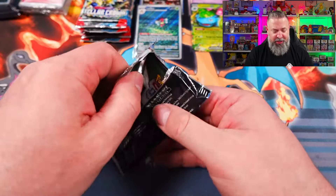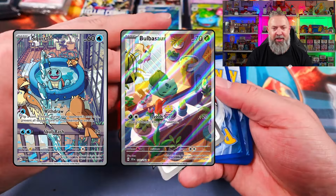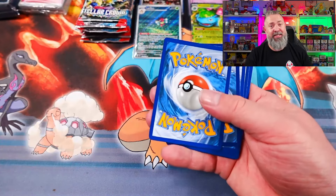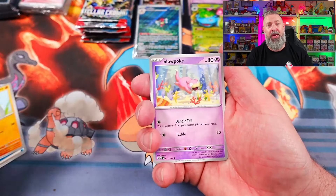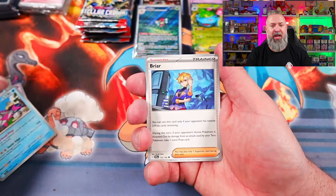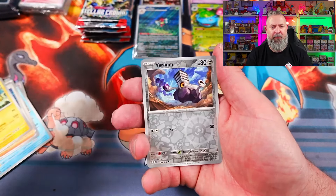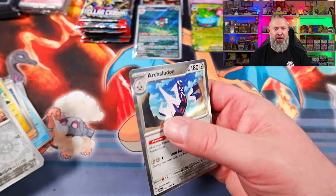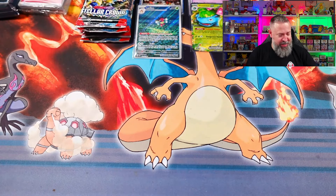The Squirtle and the Bulbasaur illustration rares are absolutely stunning — if you haven't seen them, go check out the livestream because we pulled each of them twice. Next pack: Farfetch'd, Valusa, Briar, Electivire, going into Hoot-Hoot. We've got Varun and Archeludon. The hits are very, very slow, I must say.